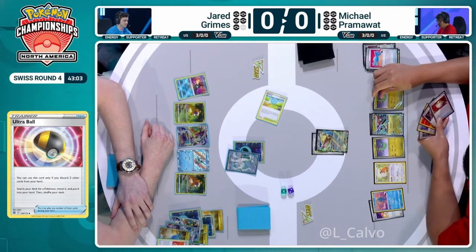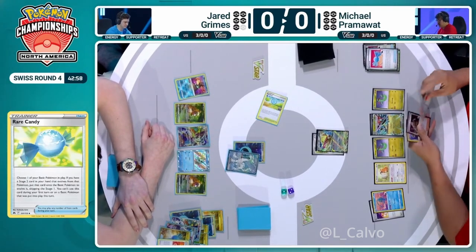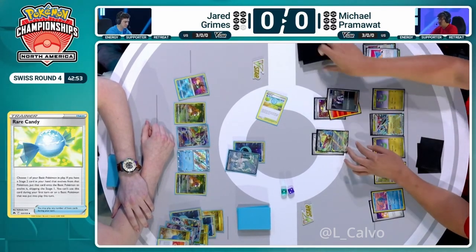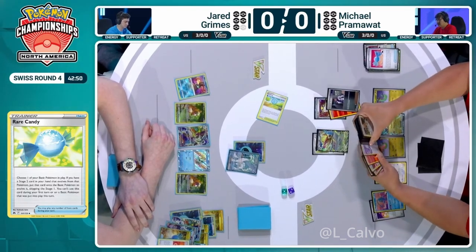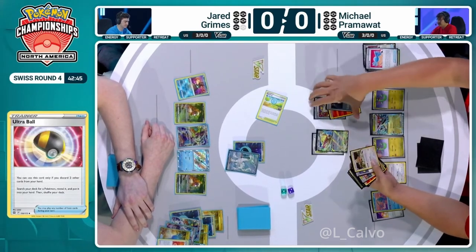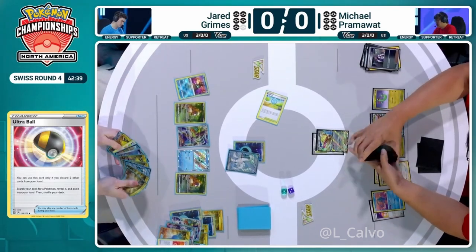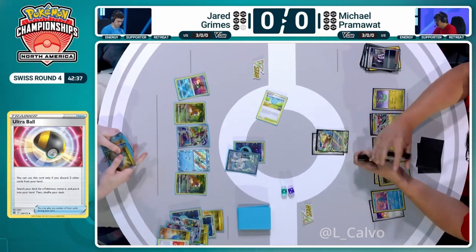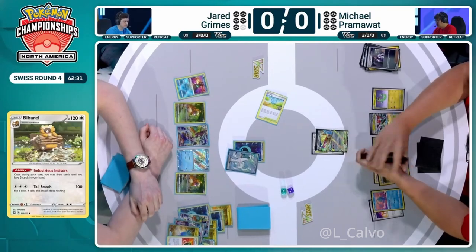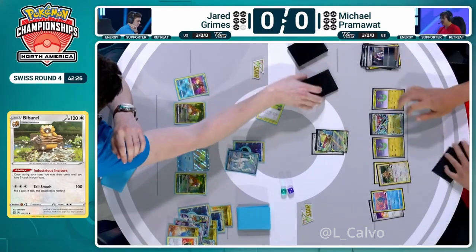He's able to Candy into Dragapult and can use Quick Search to grab Neo Upper now — that changes everything. That was one of the best Pokestops I've ever seen. Your hand's got nothing; what you really want is your Dragapult, and your opponent's Pokestop gives you Rare Candy and a Pokémon Surge. We could even Boss's Orders the Baxcalibur as well here — KO Baxcalibur and a Bidoof. You're not turning off all of your opponent's draw, there's still a Bidoof ready to evolve into a Bibarel, but you are really hurting your opponent there.